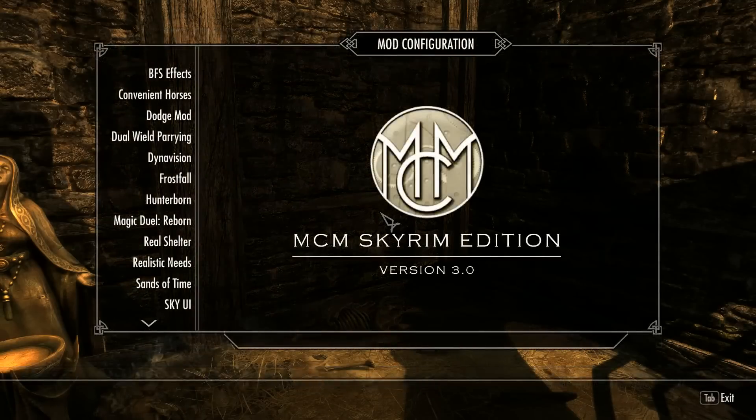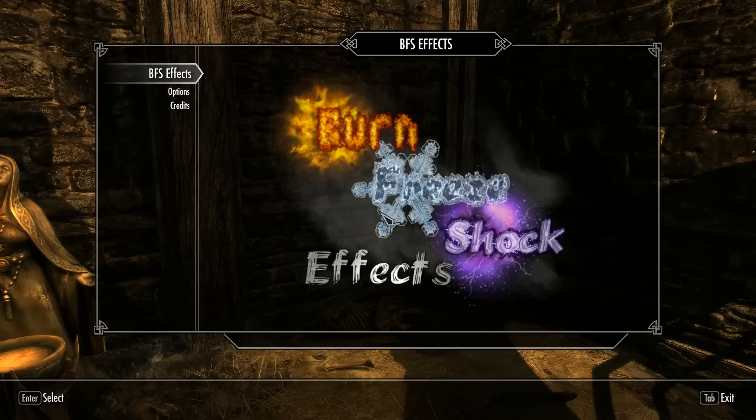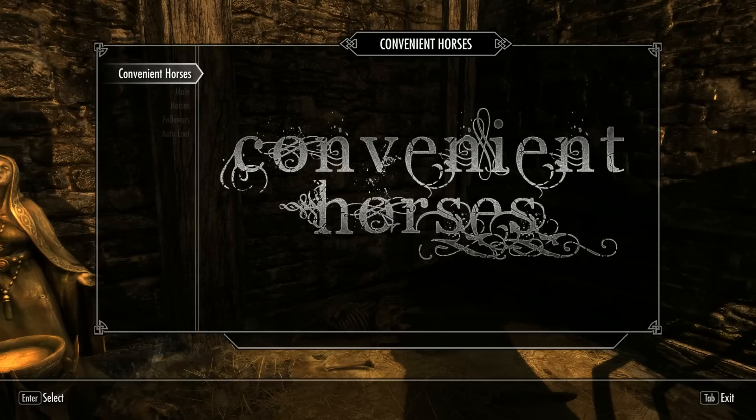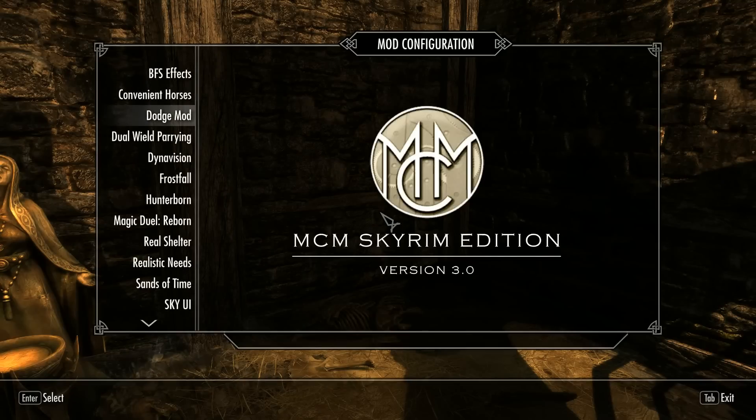Let's go check out what mods I have — this doesn't reflect all the mods but majority-wise it's right here. Burn/Freeze/Shock Effects: if someone is killed by a frost, electricity, or fire attack, the corpse will reflect it — it might be on fire, burned, or frozen. Convenient Horses gives you better control of your horses, and you can do some cosmetic stuff as well.